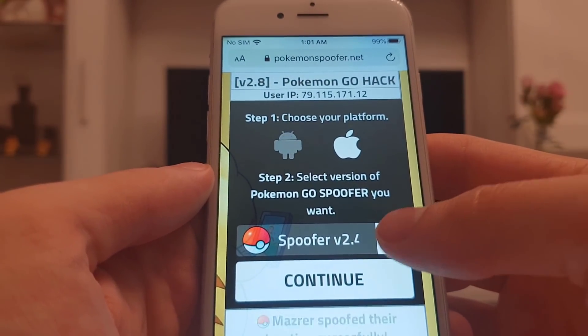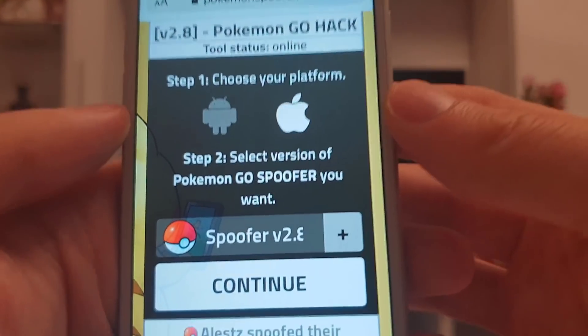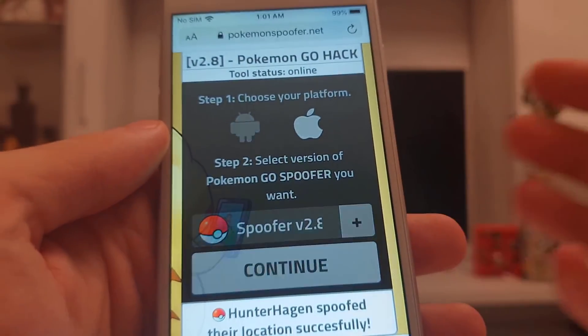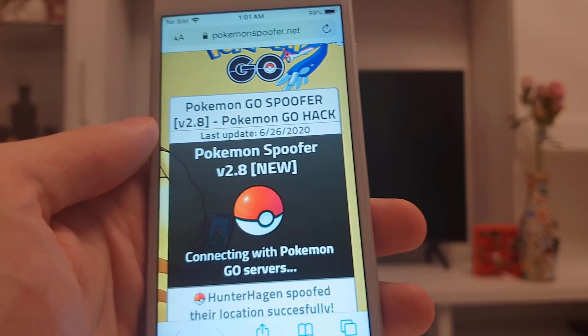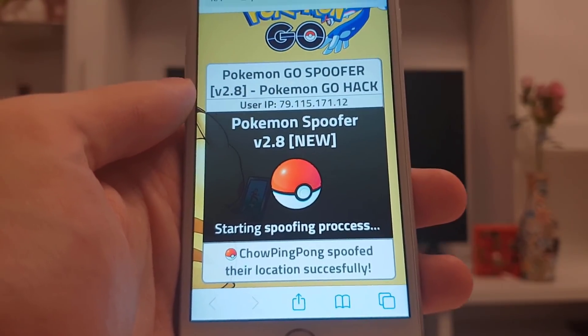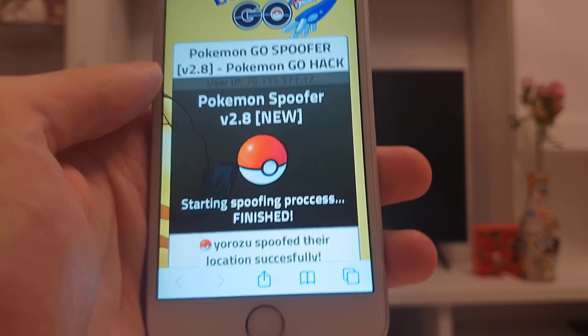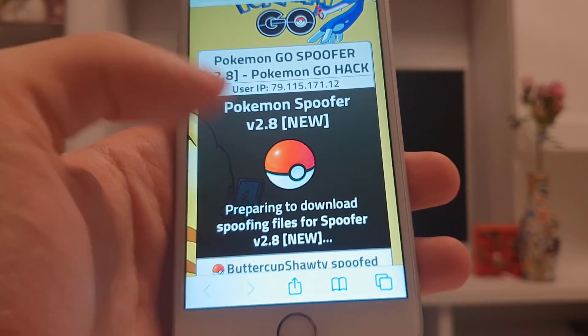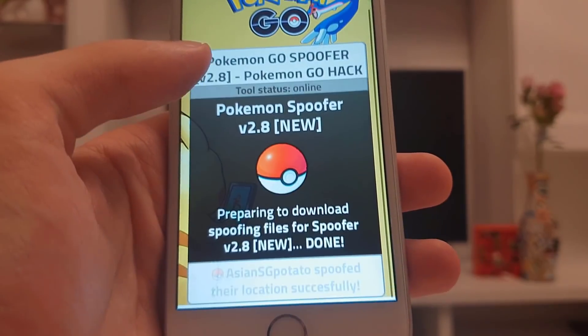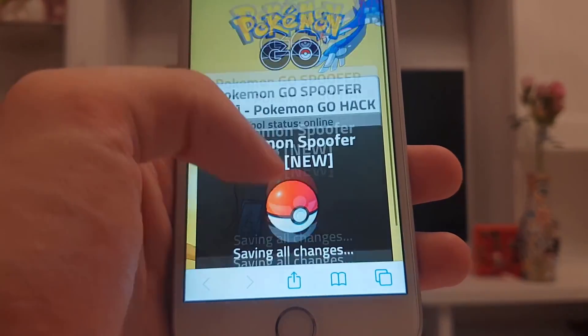I'll choose this one as I'm on an Apple device, and here choose the version of the spoofer that you want — I highly recommend you go with the latest version 2.8 — and then press continue. Now it will start connecting to the Pokemon Go servers and start injecting this spoofer into your game.